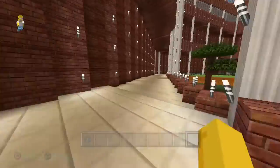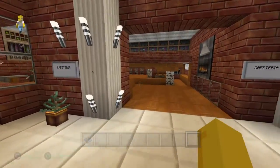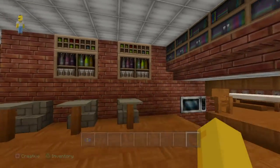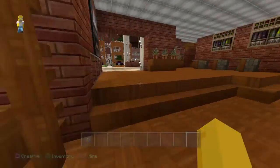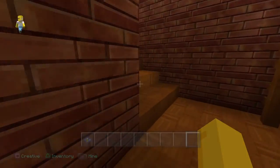The next one's going to be the cafeteria. I kind of like my cafeteria. This is in city texture and the pictures work pretty nice with it. We're going to go up here first because I've got an automated farm slash oven.